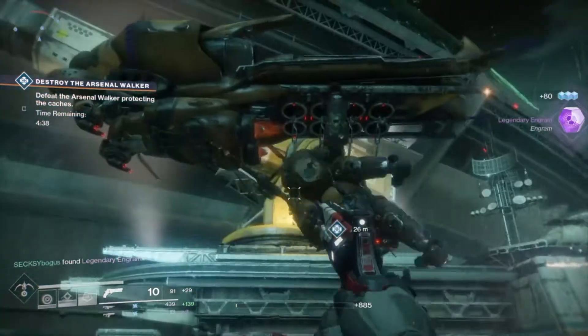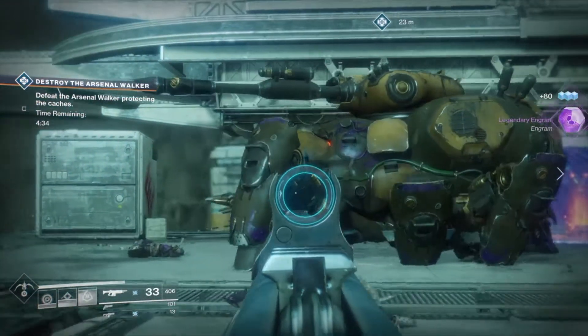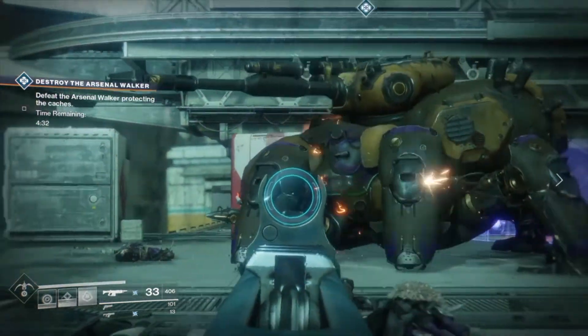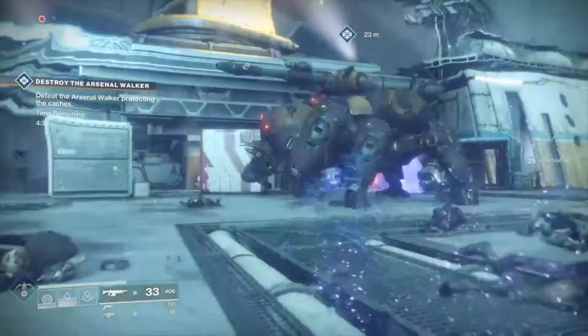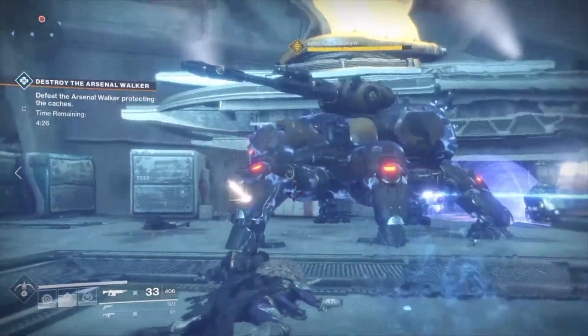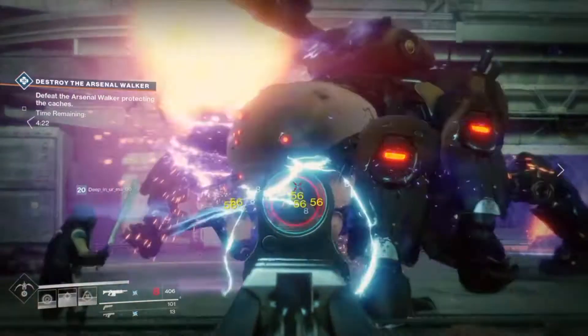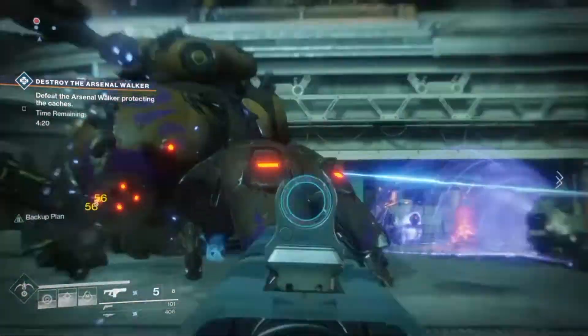If you use the three class ability mods, you can get your dodge ability every 25 seconds, so this exotic should help you get your smoke bomb quicker. You can also use the other subclass tree which allows you to become invisible with your smoke bombs, but they come back slower than your dodge ability. In my opinion, if you use this exotic you should go with the top tree with the Vanishing Step ability.